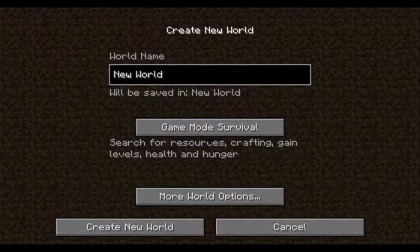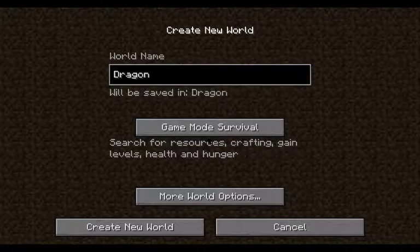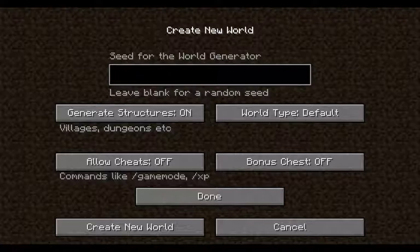We're going to create a new world. Since there are dragons in it, we'll name it Dragon's Domain. In the world options, the seed I am going to leave completely random. World type is default. Generate structures is on. Cheats are off, and the bonus chest is off. We are going to, straight from this screen, click Create World, and then immediately go into Episode 1. You may get two episodes out of this first one. Here we go.